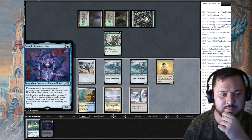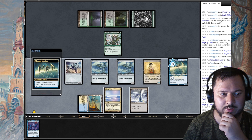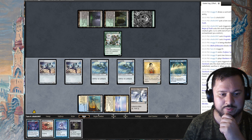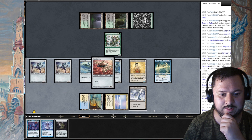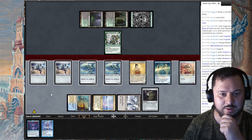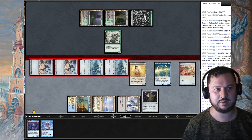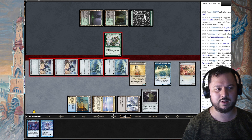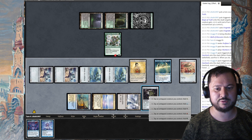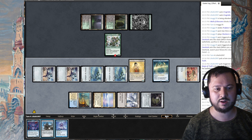I want to draw cards. I'm going to play this for blue — Thought Monitor enters, I draw two cards. I'm going to Thoughtcast for one mana, draw two more cards, and then play a Springleaf Drum. I'm going to attack with everything. He's dropping low. I tap Springleaf Drum for one blue, tapping Ornithopter to Thoughtcast for one mana — draw two more cards.